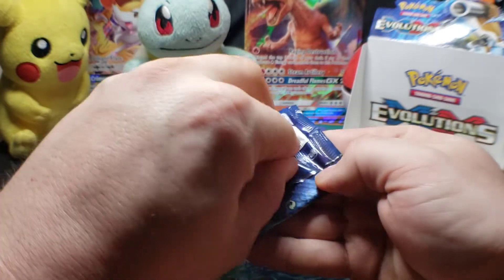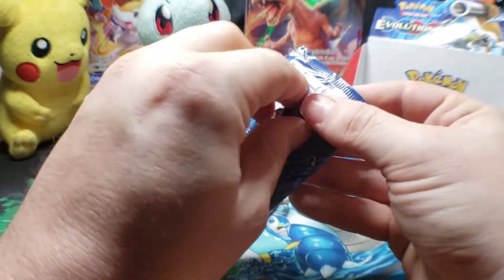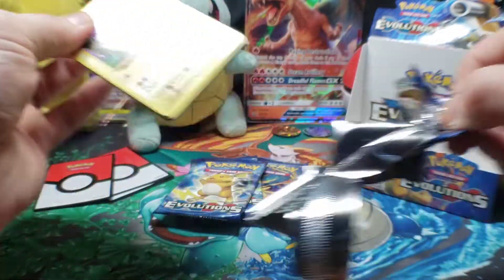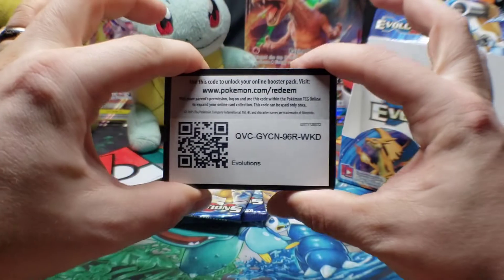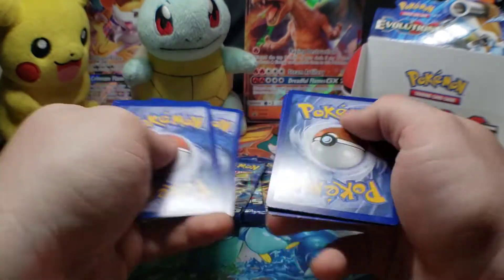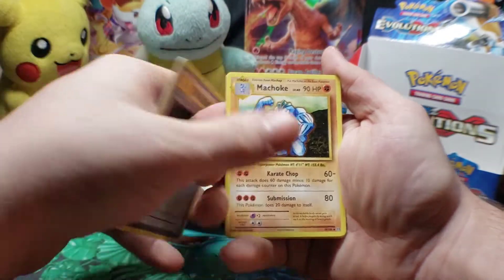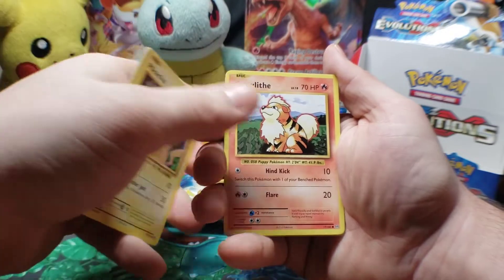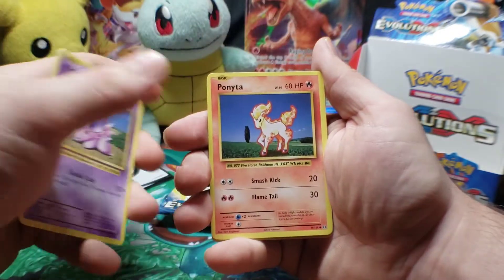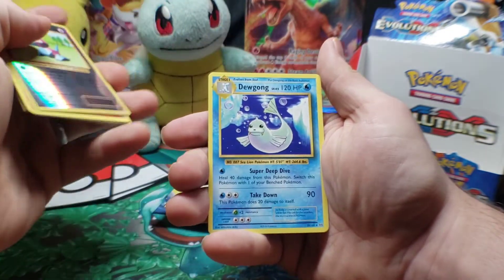That pack opened kinda funny, doesn't it? Kakuna, Full Heal, Machoke, Pikachu, Growlithe, Machop, Nidoran, Ponyta. Hypno is the reverse — final card for this pack is Dugtrio.